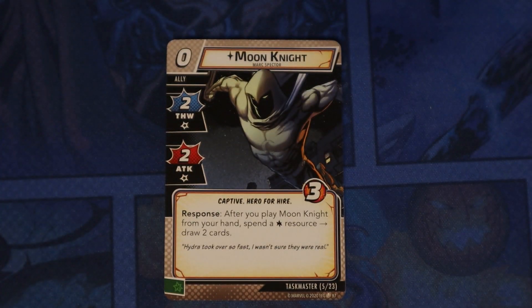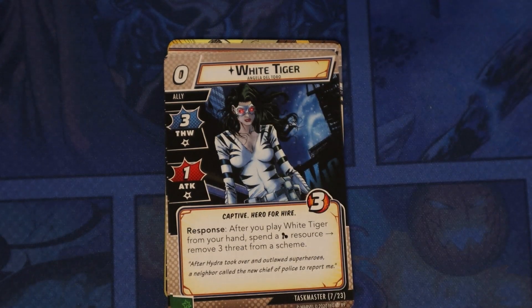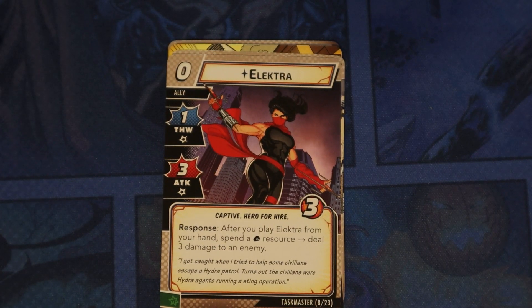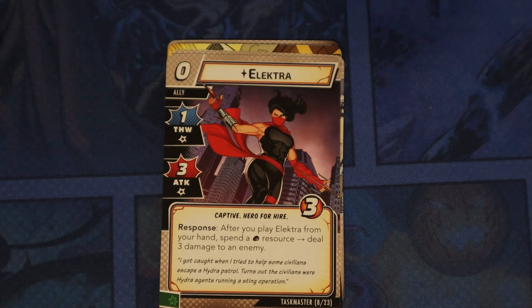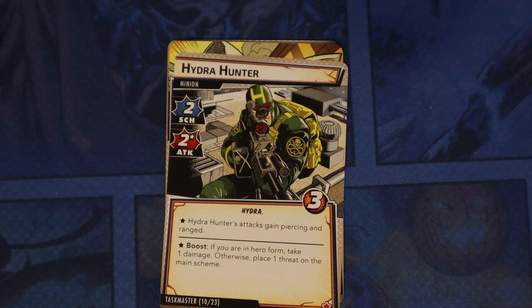We have some allies here. Moon Knight — response: after you play Moon Knight from your hand, spend a wild resource and draw two cards. Shang-Chi — after you play him from your hand, spend an energy resource and stun an enemy; two thwart, two attack, three health. White Tiger — after you play her from your hand, spend a mental resource and remove three threat from a scheme; three thwart, one attack. Electra — one thwart, three attack; after you play her from your hand, spend a physical resource and deal three damage to an enemy. Hydra Hunter is a minion — Hydra Hunter's attack gains Piercing and Ranged; boost: if you are in hero form, take one damage; otherwise place one threat on the main scheme.